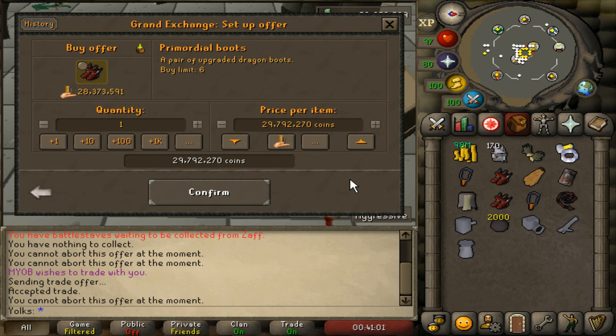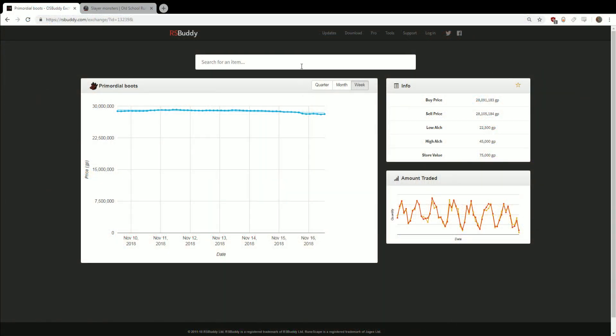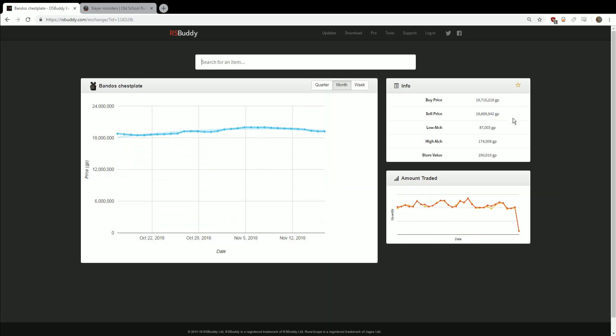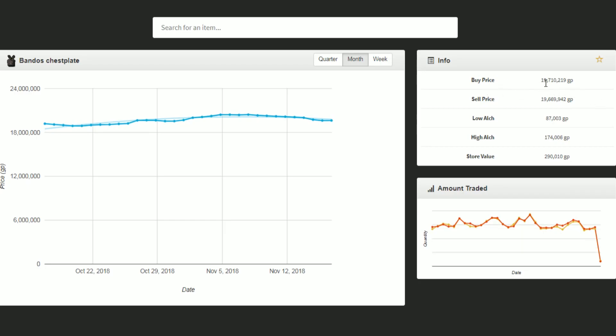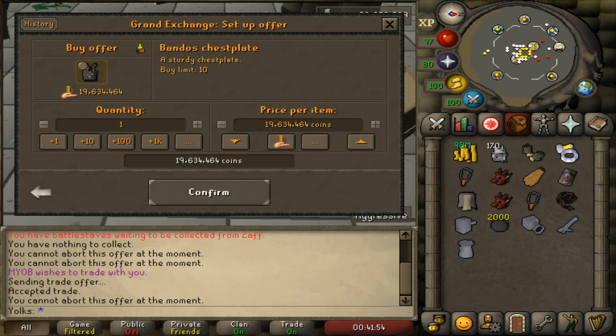I'll show you an example of me buying a piece of equipment using RS Buddy Grand Exchange, so you can see how this tactic plays out. Say I'm buying a Bandos chestplate — I actually need that for one of my tasks. I'll go back into RS Buddy Grand Exchange and type in Bandos chestplate. There will be a drop-down menu, and these prices are pretty accurate. Right now the buy price is $19,710,200 GP and the sell price is $19,669,942.